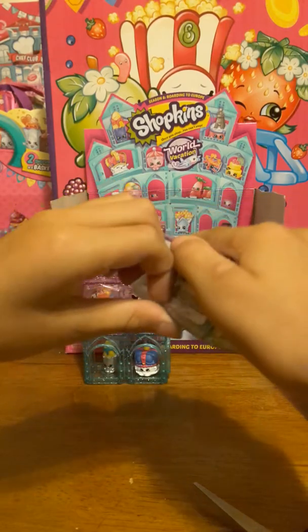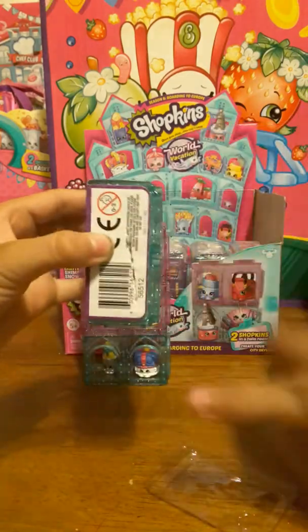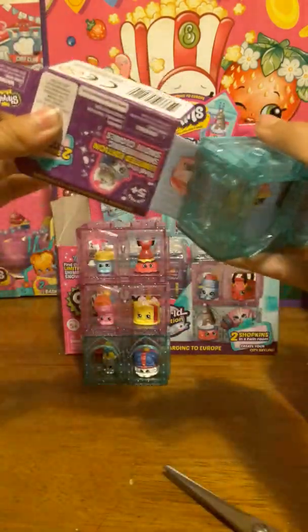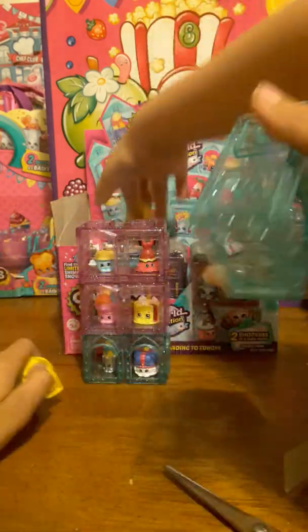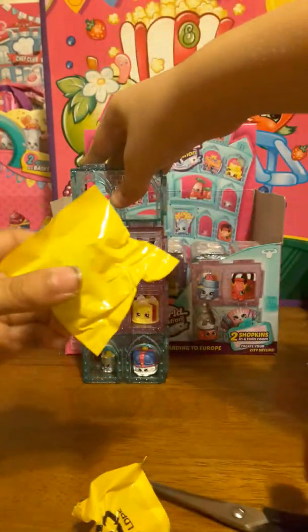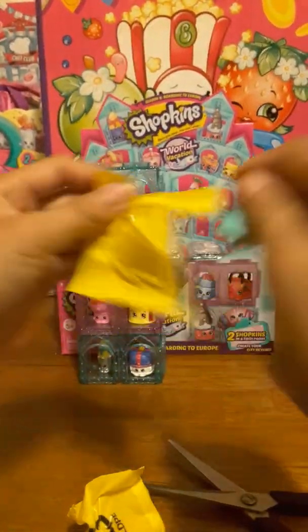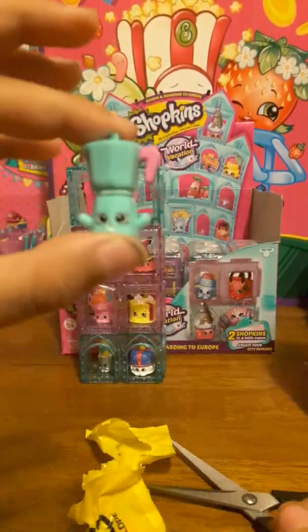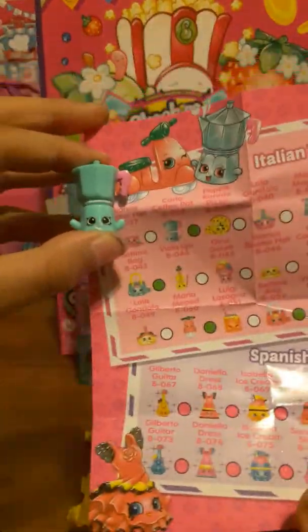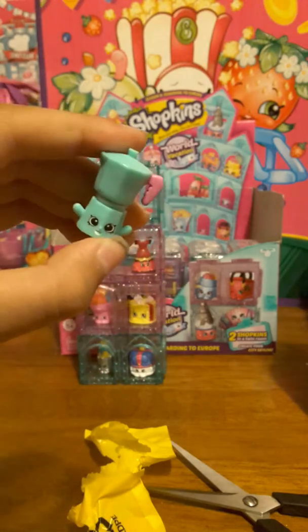I'm going to be stacking these. Let's do trash over here — I'm trash patrol. You got two blue ones. Oh, we got each color! Can you give me your chocolate one so I can stack them and put them in the little Twin Bedroom after you find the name? It's Carlo Coffee Pot, right? He's a rare — it's in the Italian Tour.